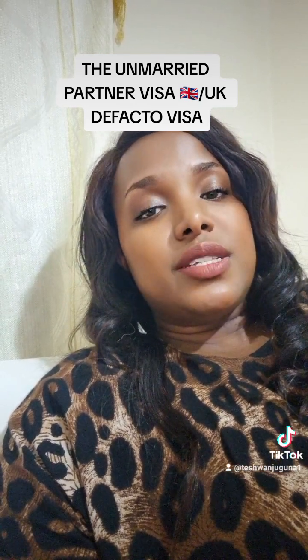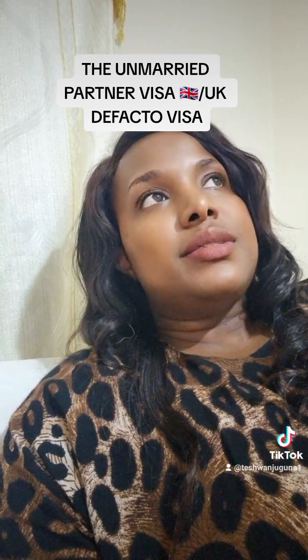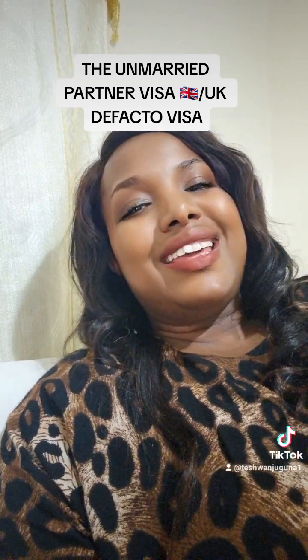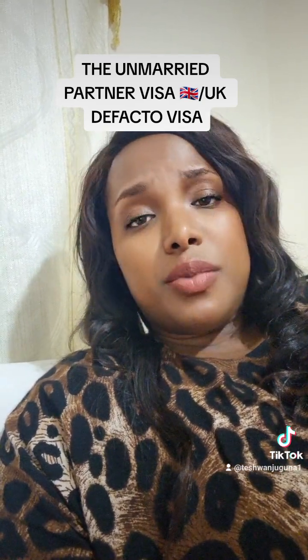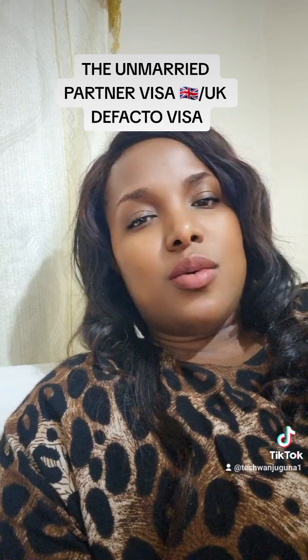The visa can take up to 12 weeks for the decision to be made. Please note this is a summary, because sometimes I give information and people pick up on what I missed. Even in 10 minutes I will still miss something. So it is very important that you go to the government website and look for the unmarried partner visa and go step by step reading what is required of you.